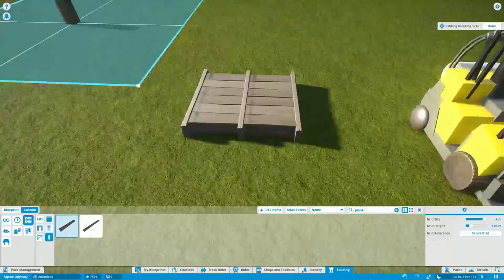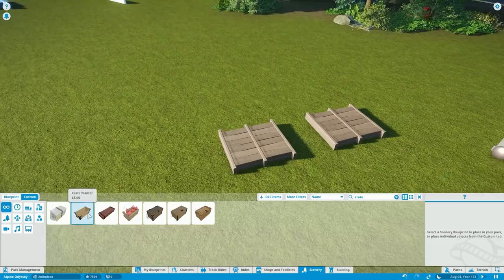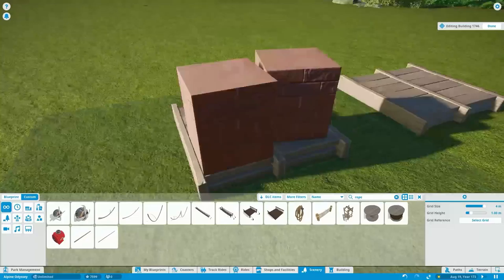We're going to be starting out by creating some small, detailed items that we can use throughout the park. Using the forklift that we built on the stream last weekend, we are measuring out and creating our own pallets.